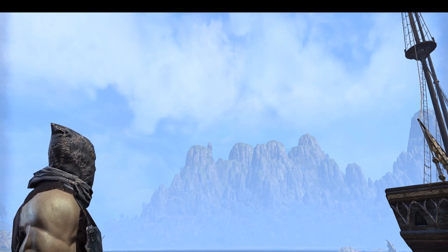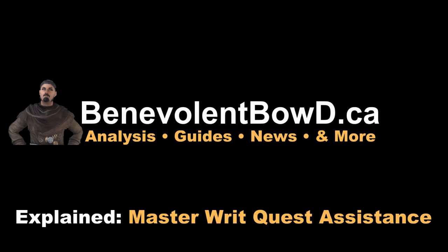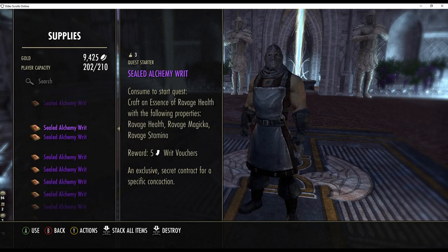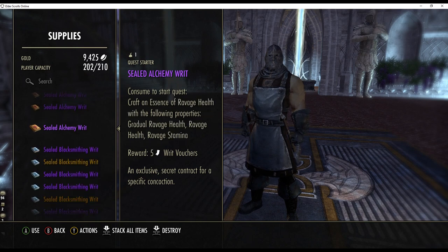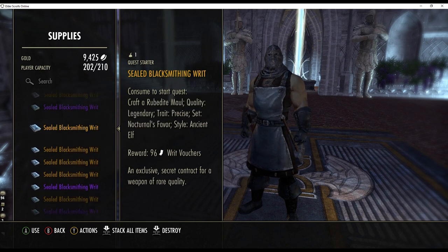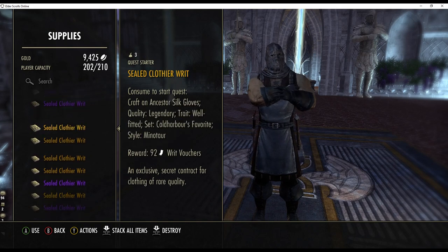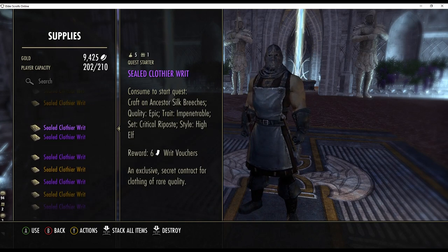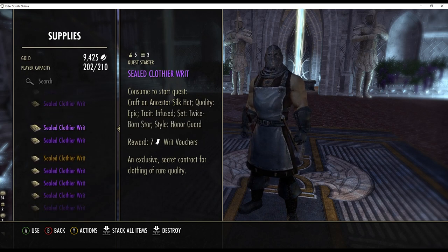I am Benevolent Bodee and I'm here to help. Let's explain why we are interested in sealed writs. Sealed writs are rare rewards from doing top-tier crafting dailies. When you turn them in, you get some gold, the quantity of vouchers listed on the sealed writ, and experience points. These vouchers can be spent at the Mastercrafter vendors Rolus and his assistant Fastina.